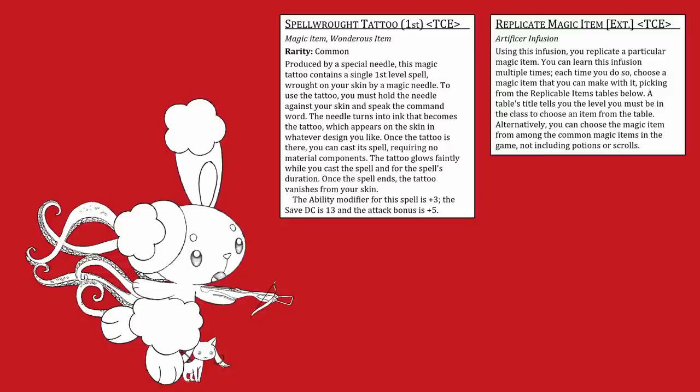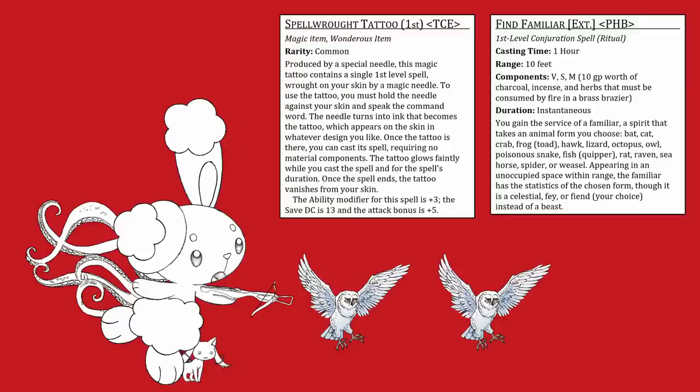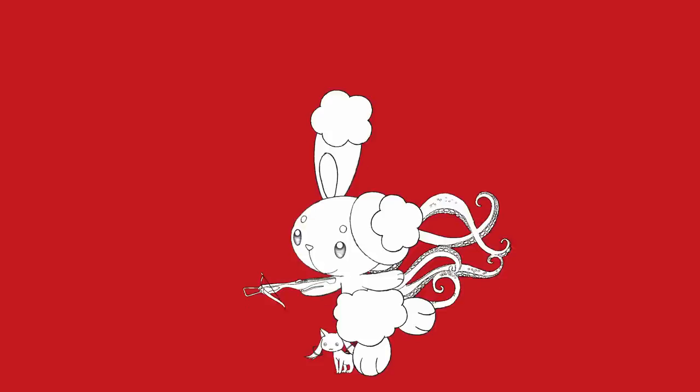Familiar Stacking is an infinite loop based on what was probably an accidental omission from the Replicate Magic Item Artificer Infusion. One of the options it gives you is any common magic item not including potions and scrolls — and this doesn't prevent you from taking the Spellwrought Tattoo, which can give you a single casting of a cantrip or first level spell, including Find Familiar. So you give yourself a Familiar, then on the next day use your Spellwrought Tattoo on your Familiar, and now your Familiar has a Familiar. This can be repeated infinitely, meaning all of your Familiars can simply prepare the help action to give you permanent advantage. I banned this at my table, but this isn't my table — it's silly white room optimisation and everything is legal.